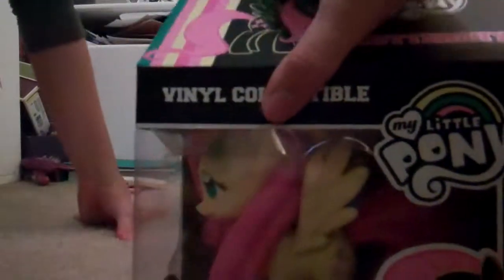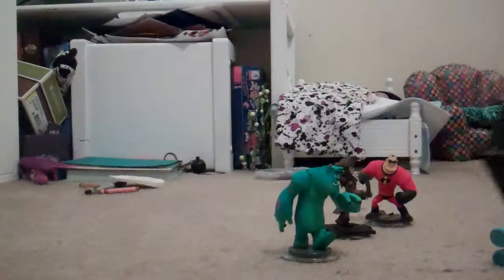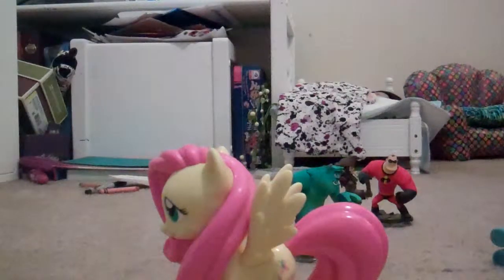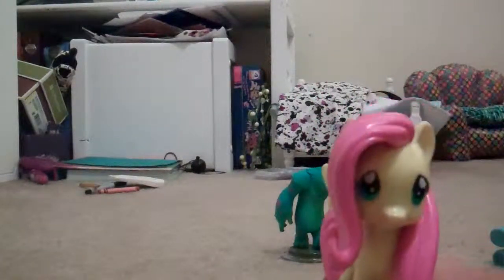And here's the Fluttershy — she's a lot pinker than she looks on the box. I'm just going to show you her box. So this is Fluttershy; she has a slightly longer tail than all the others. She's very pretty, and the part I don't like is actually covered by the hair. If you look closely, you can see pink inside her eye.